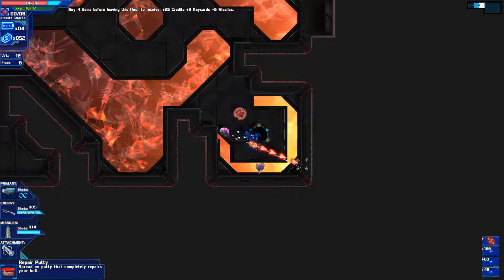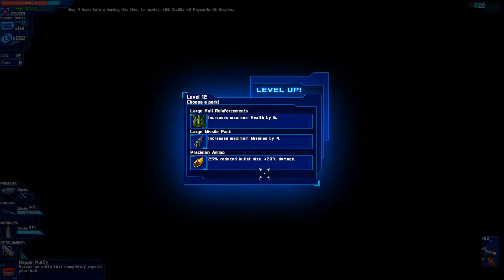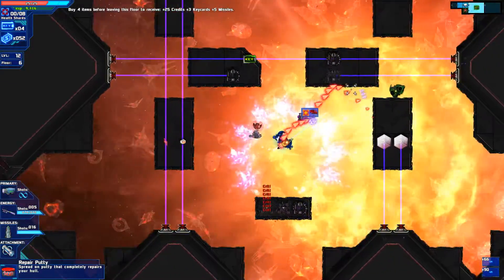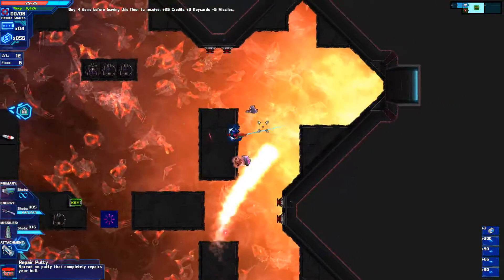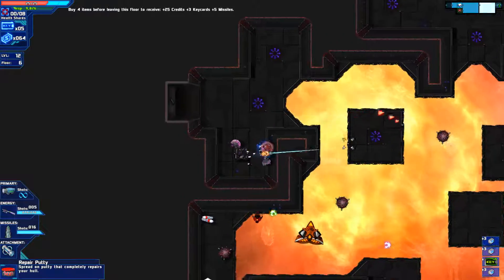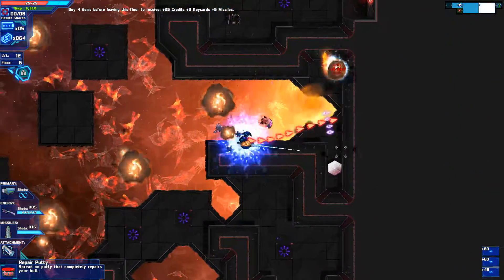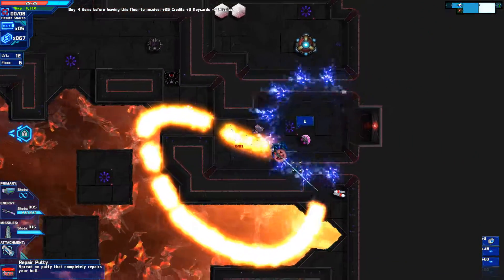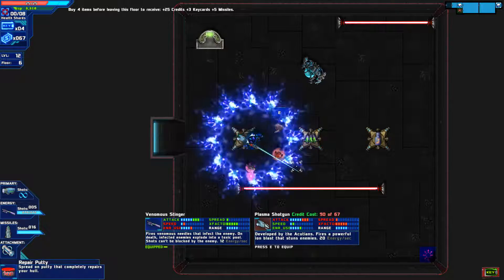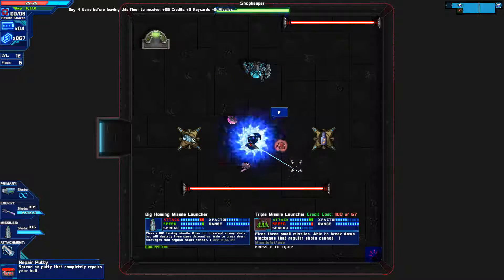Now we're in floor 4 or 6. If I can keep up this advantage, I'll be able to get to the final part of the game and make mincemeat out of the Terminus — hopefully. This constant stream of bullets is destroying everything. The challenge would have been more prominent if I'd played on the harder difficulty. It would be interesting to have this many powerups on a harder difficulty with colorful bullets everywhere. Let's check out weapons.